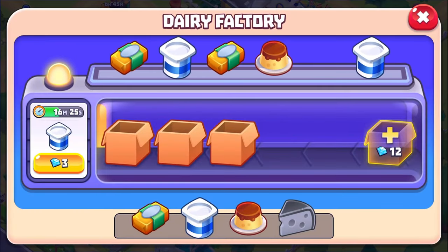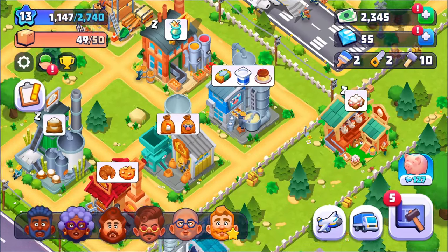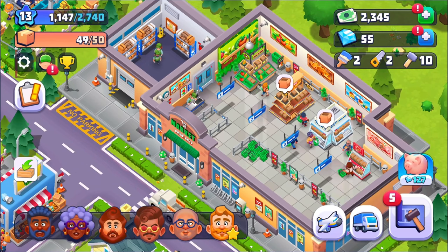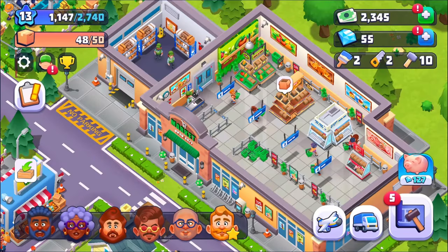I've got the yogurt going — two yogurts over here — but the problem is that's going to fill things up. I have him marked as a priority because I want him out of the store. There we go, and we'll apply that. Let's look at everybody else.